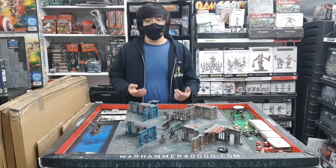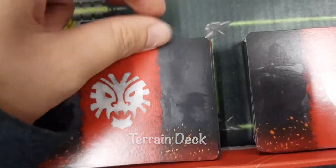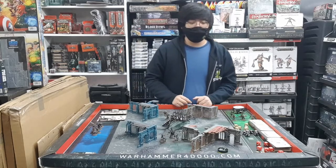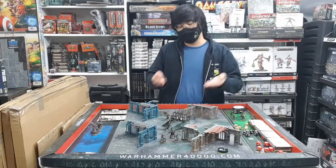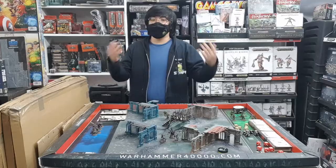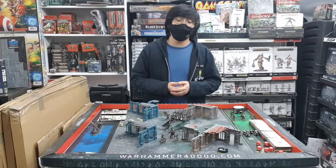Each game of Warcry is unique and randomly generated by these 4 decks of cards: the terrain deck, the deployment deck, the victory deck, and the twist deck. Flipping one card from each will generate a unique scenario. We've already randomly generated a scenario with the following cards, so let's take a look. We've got terrain, which we've set up already, the deployment, which we've also already set up, the victory condition, as well as the twist. Using these 4, you can get an almost infinite number of combinations and scenarios. Let's take a look at how to actually play through a round of Warcry.